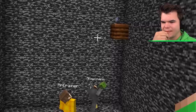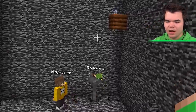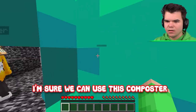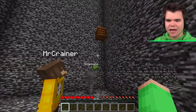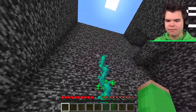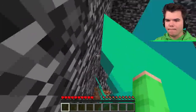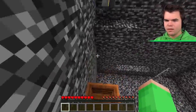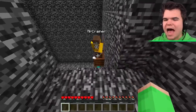I've got an idea — I'm pretty sure we could use this composter to help us. Maybe we can use it as a step to get to the other side. I've got the composter. Put the compost in there. You guys are so bad at this game — look how easy that was!